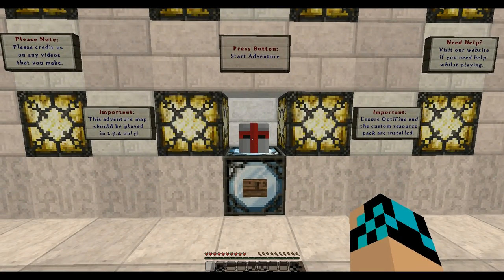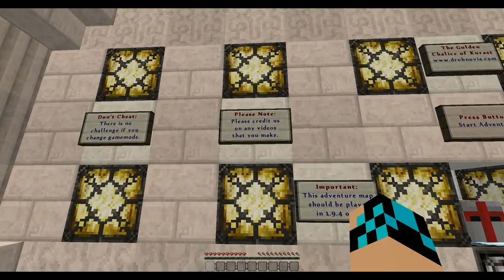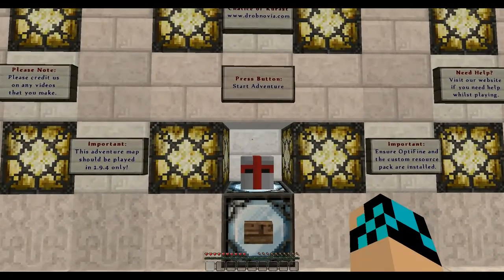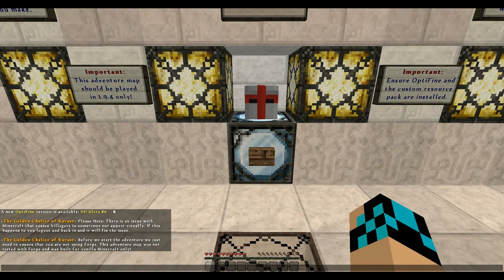And I'm like, okay, thank you, now I don't feel guilty. So I've got everything all set up. Don't cheat. Please note, I give them credit, of course — I'd be more than happy to give them credit. Optifine, yes. Building credits — I don't need help. Press the adventure button to start the adventure. Please note there is an issue with Minecraft that causes villages to sometimes not appear visibly. If this happens to you, log out and log back in — it'll fix the issue. Before starting the adventure, we just need to ensure that you're not using Forge. The adventure map is not tested with Forge and was built for vanilla Minecraft only.